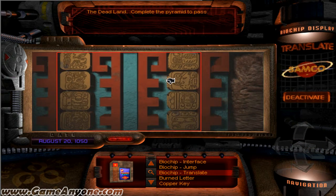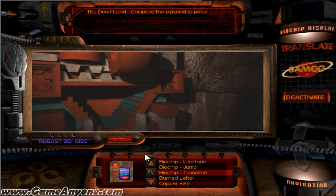What does it say? The dead land. Complete the pyramid to pass. The nine levels of the underworld. Mwahaha.